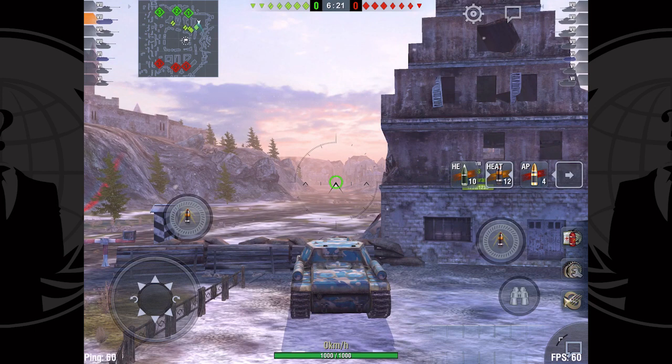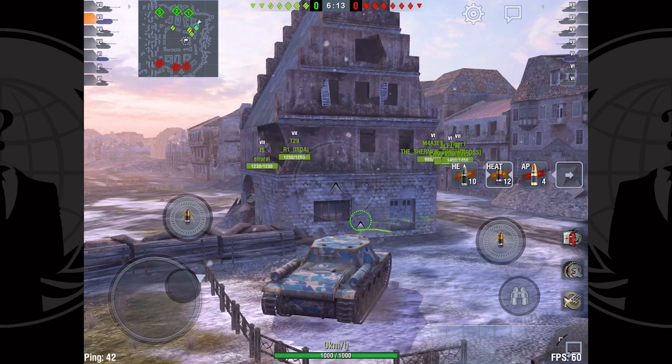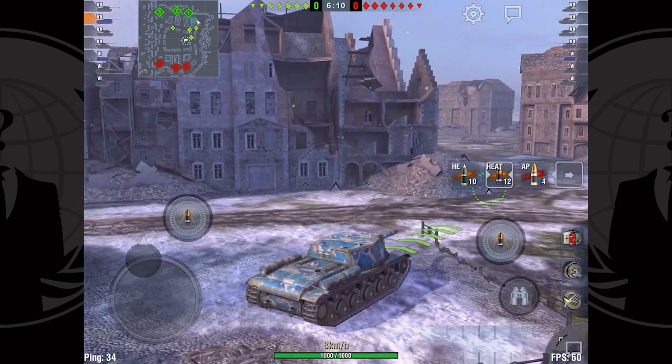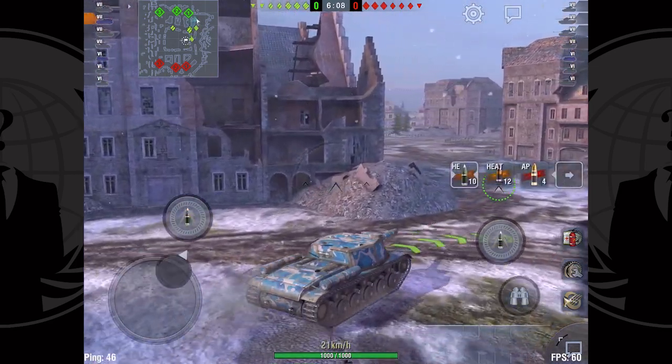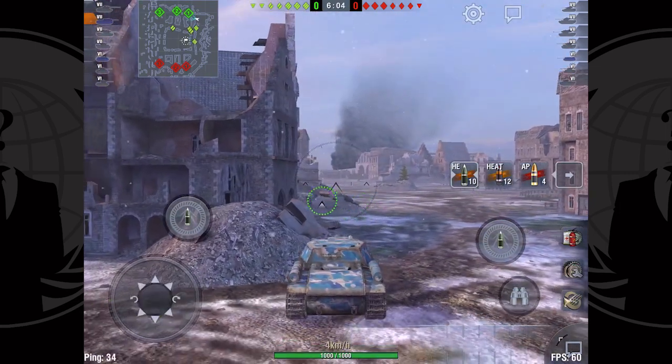If any heavy tanks roll around the corner I want to make sure I can do damage quickly and it's most likely to pen them. I do sling a lot of HEAT in this tank but it's so cheap that I don't feel bad about it. You can basically shoot pure HEAT and not lose credits if you have a premium account. AP is nice for guaranteed pens a lot of times though.